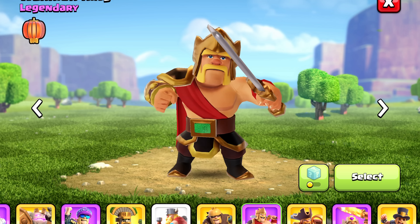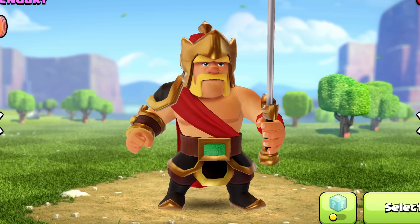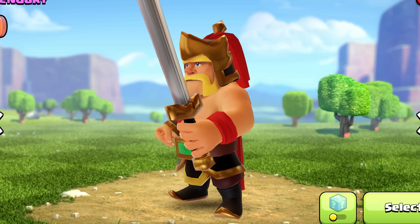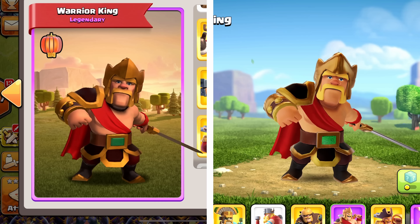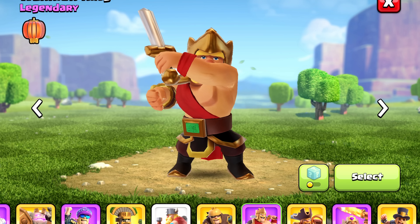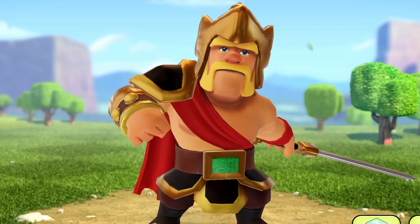I can't tell if it's the lighting or if they actually changed the texture, but the metallic elements on the Warrior King all look so much more rounded than before. It used to have pretty sharp edges, but now things like his sword almost look like a balloon because of how smooth and round it is. Personally, I don't think this was a great change.